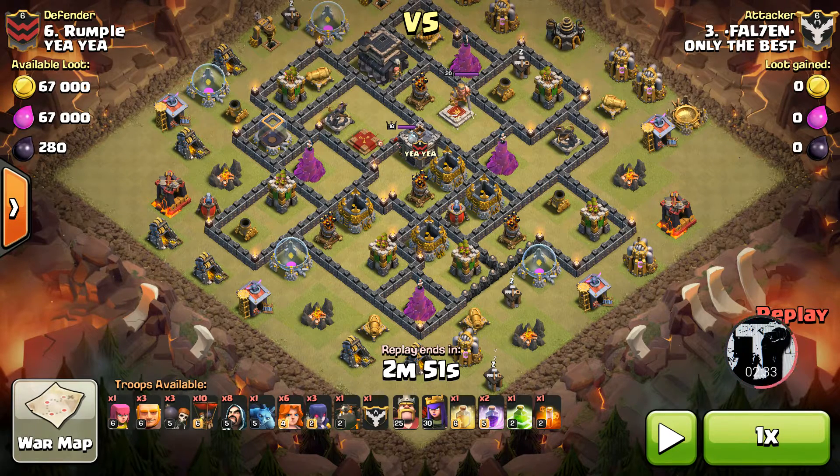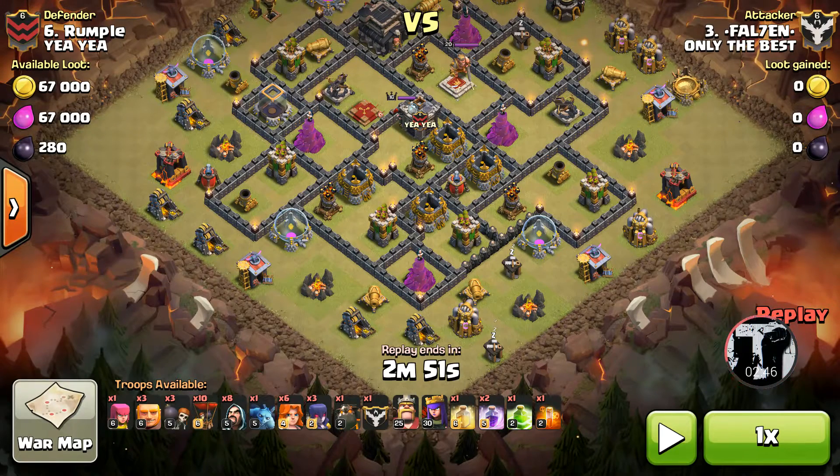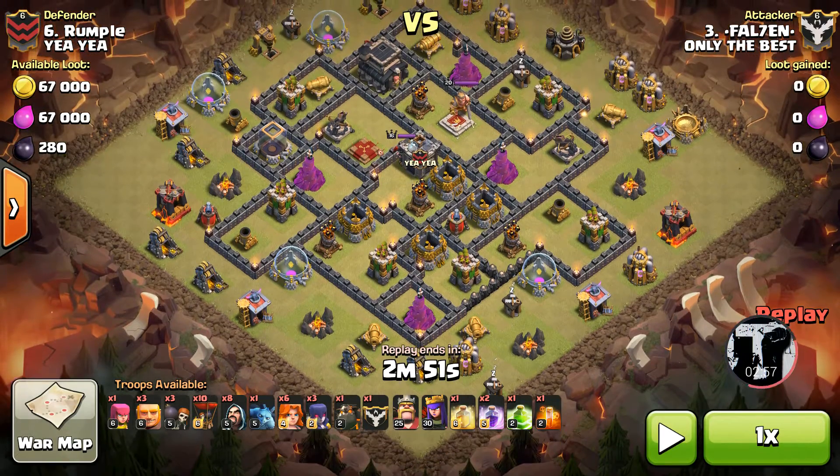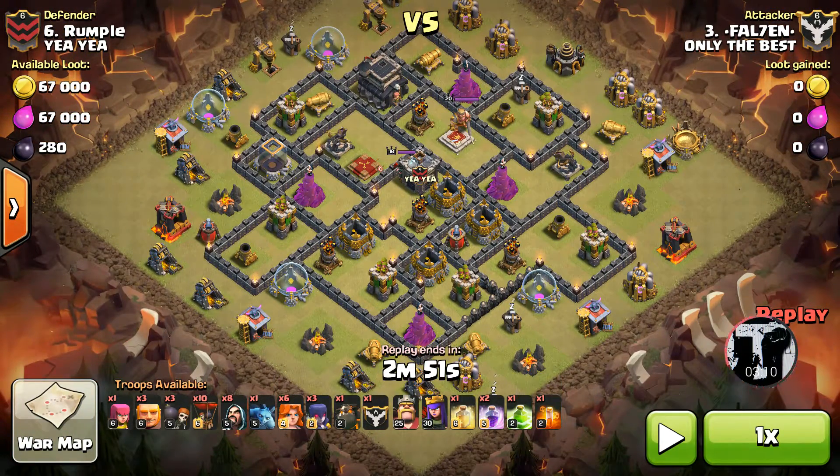That air defense is so far up there that it would be detrimental if the troops went the wrong way — it would be a waste of Loons if it came down to it. So what I wanted to do is get this Golem sent in straight from the bottom, right to the core of where those three air Ds are. I knew I'd be able to break into that bottom compartment where the Wizard Tower is. The purpose of bringing the Witches was because that CC is really deep — it's going to be a tough one to pull unless you sacrifice quite a big amount of troop space, and I didn't want to deal with that.